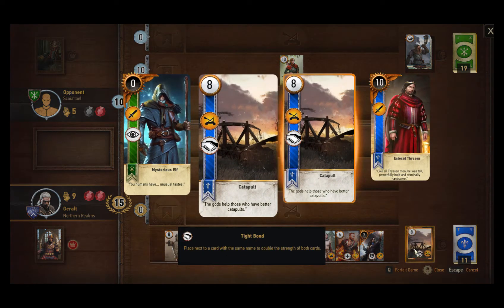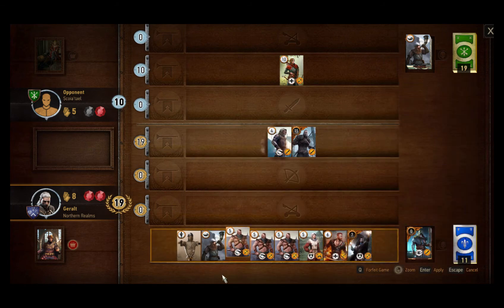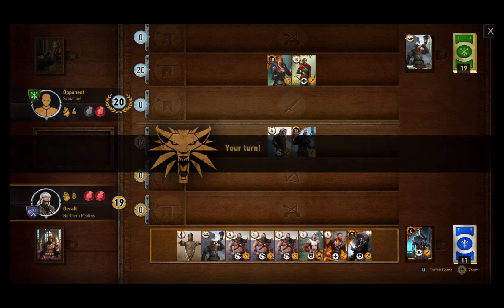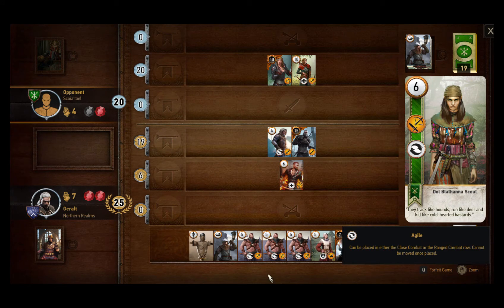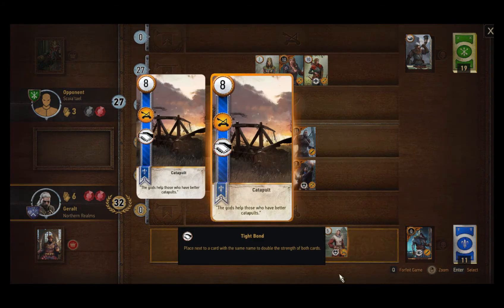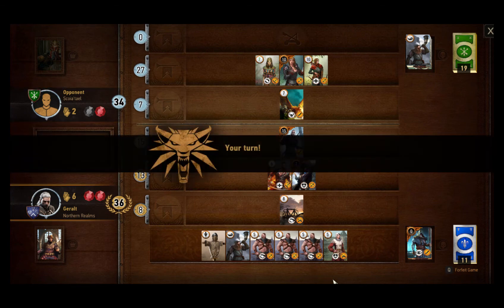Let's double check our graveyard - we just have the two catapults in there, so we can actually bring out both catapults with our medics. I'll start with the commando to stall. Going with Old Geared - see if she uses a Scorch on this guy - not yet. At this point I'm going to use Yennefer and bring out the catapult as a delay tactic again. She burns our commando - not a big deal.